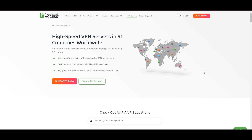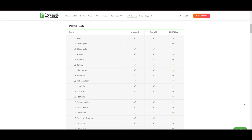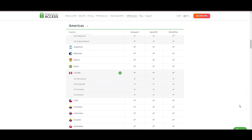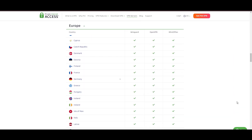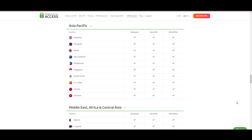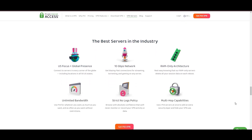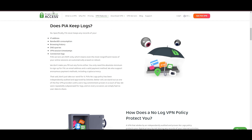Stepping into the spotlight with a formidable server network, Private Internet Access VPN takes the crown for its unparalleled range of over 35,000 servers globally. This extensive collection not only eclipses heavyweights like NordVPN and Surfshark but also cements PIA's position as the go-to choice for those prioritizing server variety and accessibility on Valheim. At the heart of PIA's appeal is its promise of swift and seamless connectivity, a boon for gamers and especially Valheim players.